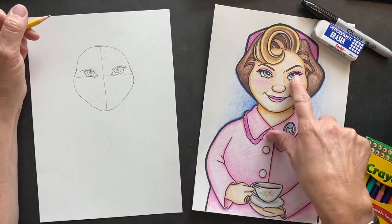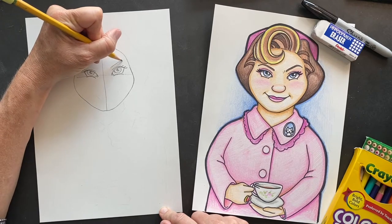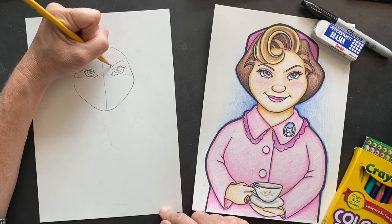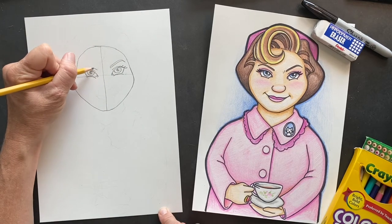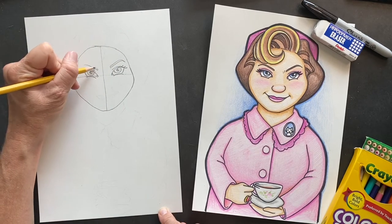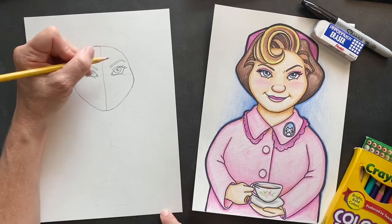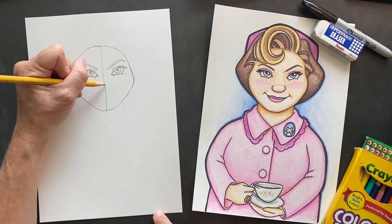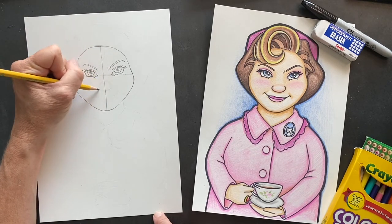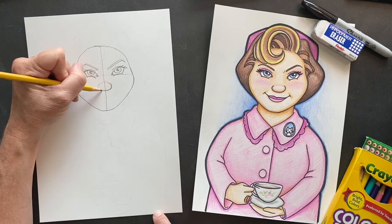Put some lashes in there. Her eyebrows — to make her look evil — are definitely arching down. Same thing on this side: arch them up, and then I just put a couple in. This is just gonna be with colored pencil. Of course in the middle, we made her nose, so I'm just gonna do a round circle — looks kind of clowny but we'll erase in there.